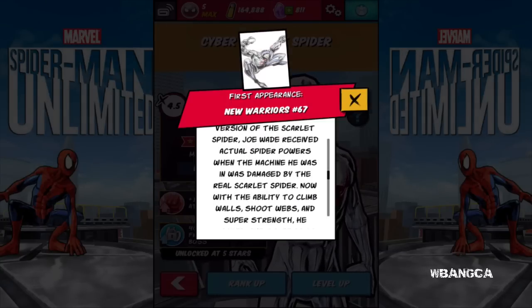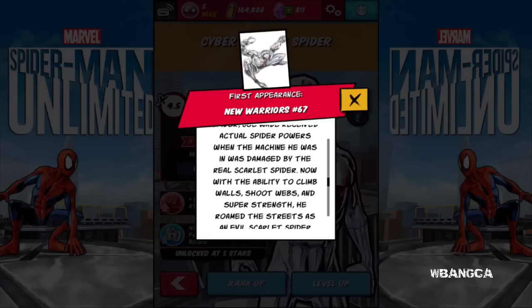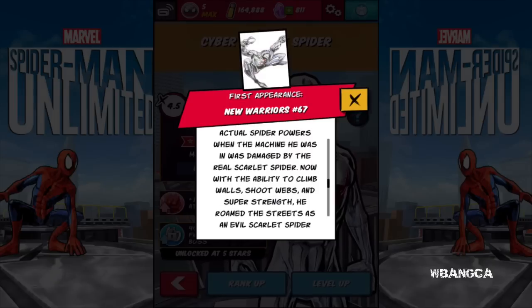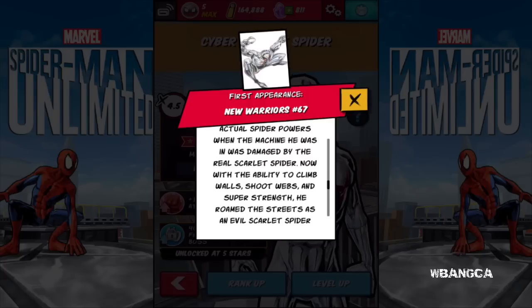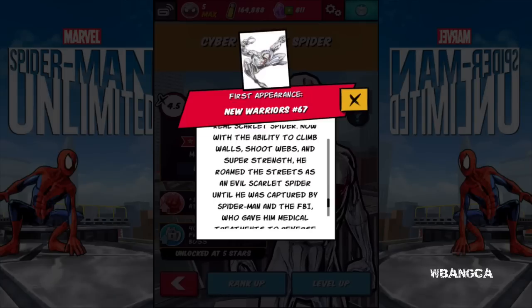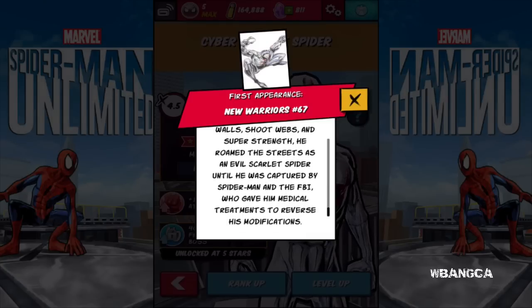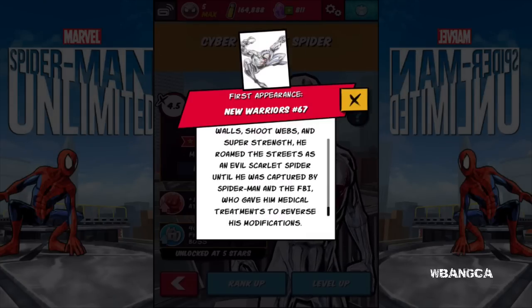This is an undercover FBI agent who was captured in a virtual reality program. He received actual spider powers when the machine was damaged by the real scarlet spider. Now with the ability to climb walls, shoot webs, and super strength, he roamed the streets as the evil scarlet spider until he was captured by spider-man and the FBI, who gave him medical treatments to reverse his modifications.